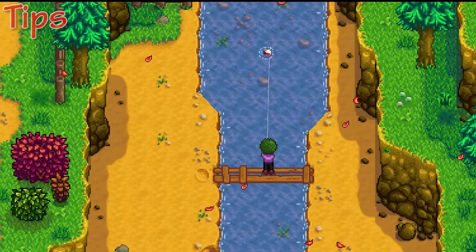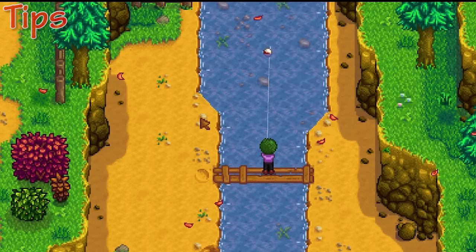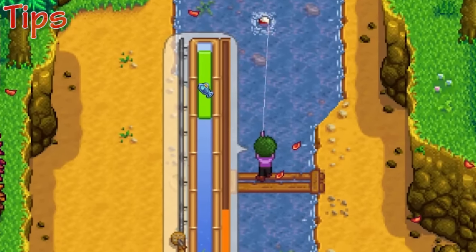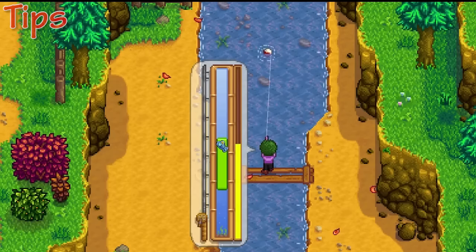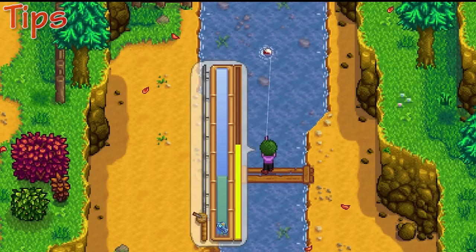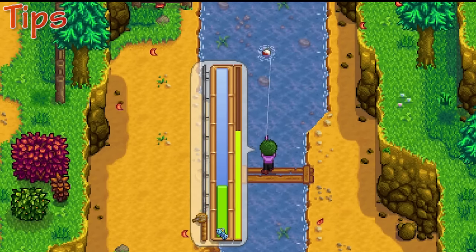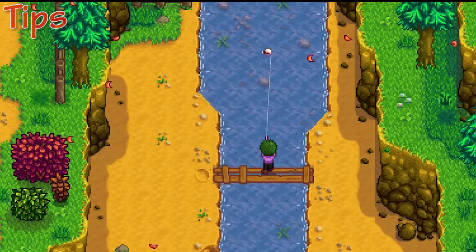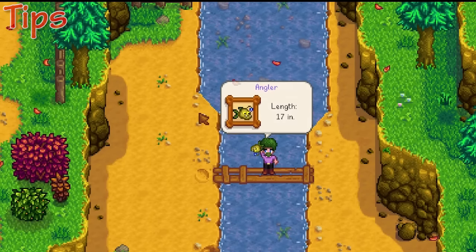The next thing I want to tell you about is how you can identify these legendary fish. When you first hook the fish, just take a quick look at it, and if it has a crown on its head, you know it's a legendary. One more useful tip: if you're catching a fish that you know isn't a legendary and you don't mind discarding it, press E and it will immediately discard that fish so you can begin catching another.